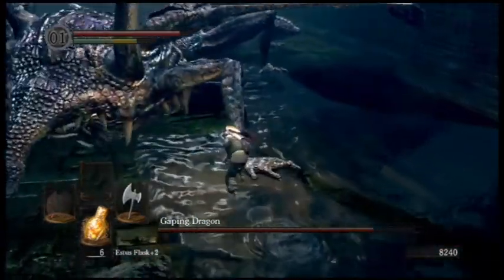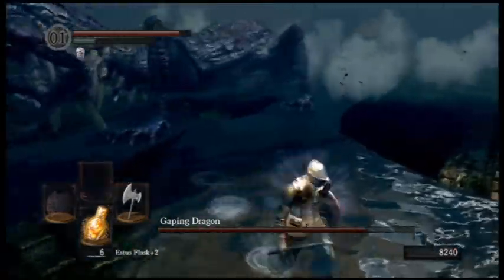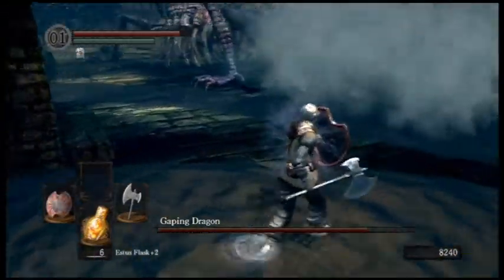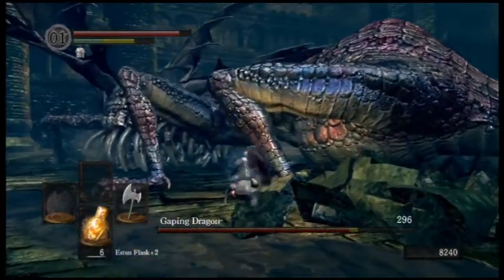If you notice, he hits the slam down again. He's going to charge forward now. The charge forward move is pretty much a one-hit kill. You might not think so, but even if his foot nicks you, it'll kill you in one hit. That's happened to me a few times before, first time I had to fight him.